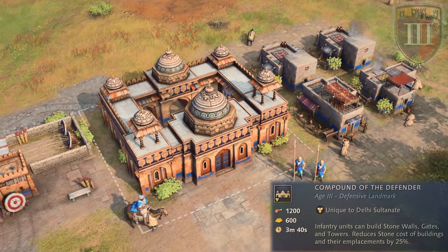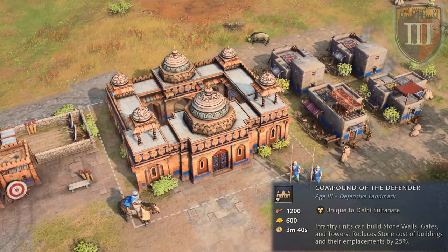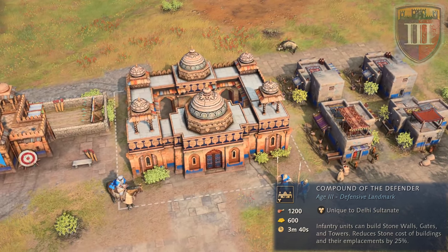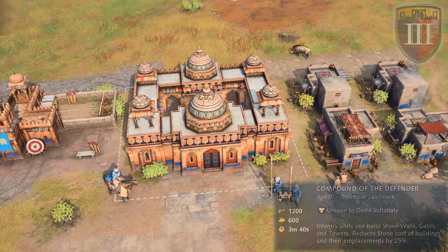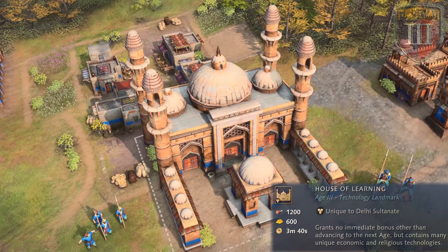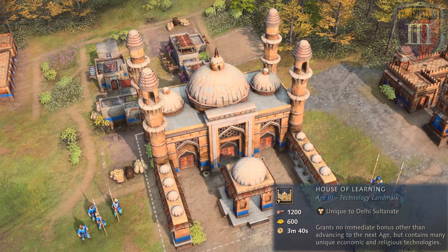To advance to the castle age, they can pick from either the defensive landmark of Compound of the Defender, which provides the ability to build stone walls, gates, and towers to infantry while reducing their cost by 25%, or the technology landmark of House of Learning, which pretty much does nothing but provide unique technologies to research.